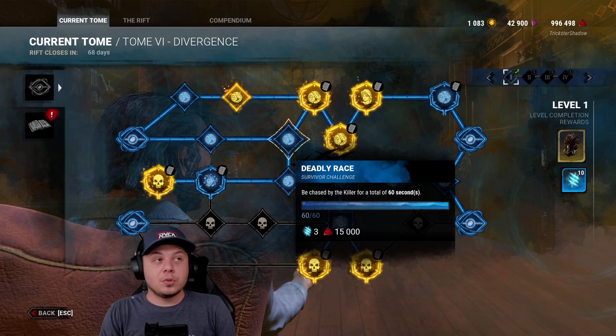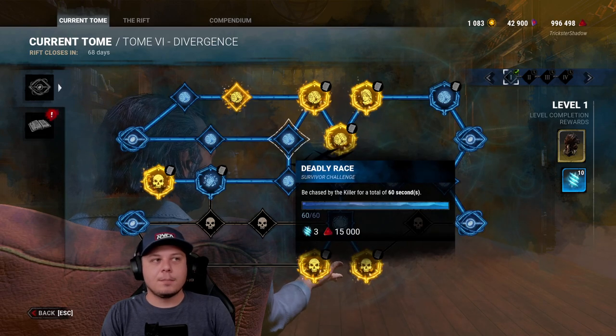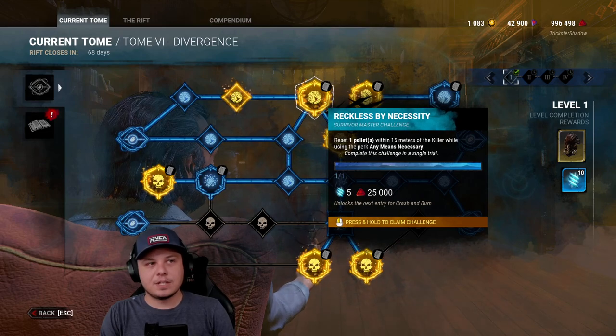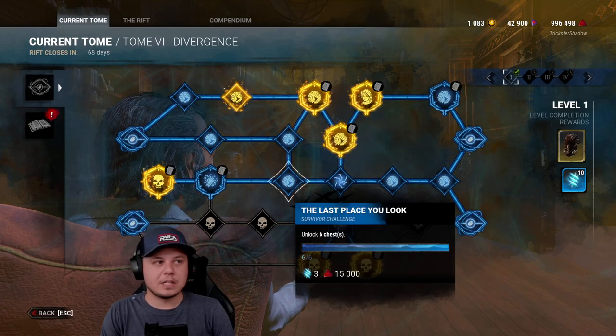The way that we're doing that is we're going through the archives and completing them, but we're having a special pathing with the archives to where we save some of the challenges. You can see that this one's done, but I just haven't claimed it, so that's an extra 25,000 blood points that I just have stored right there.